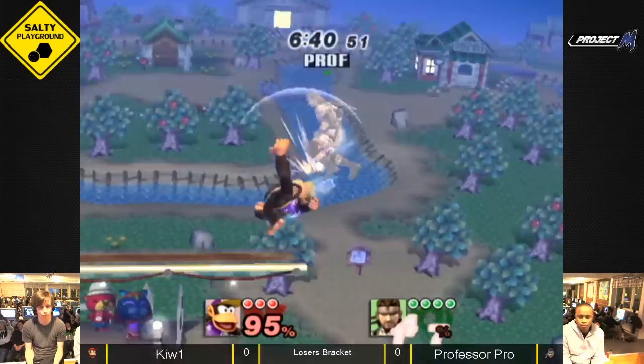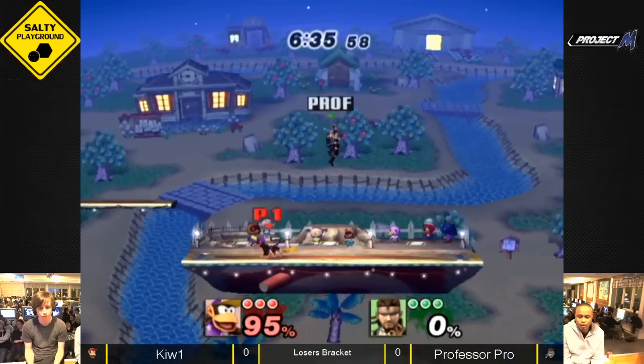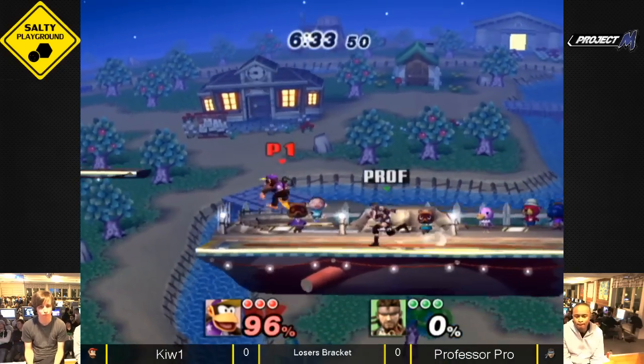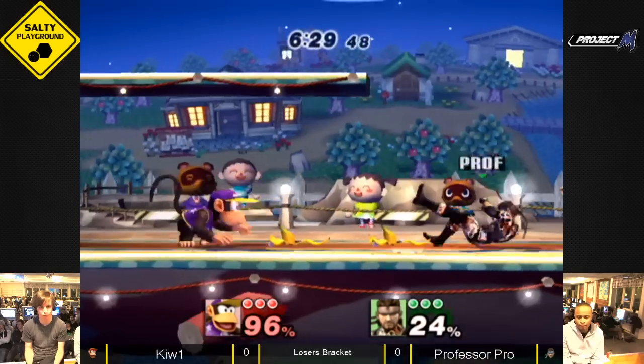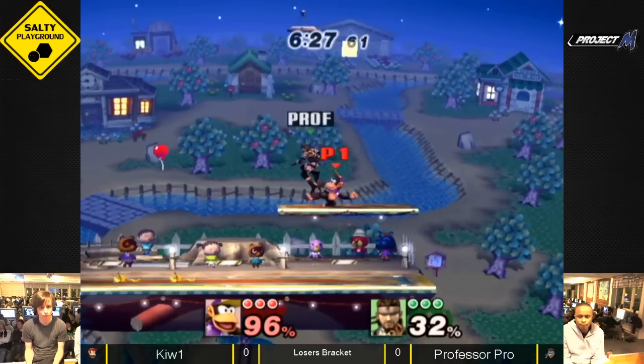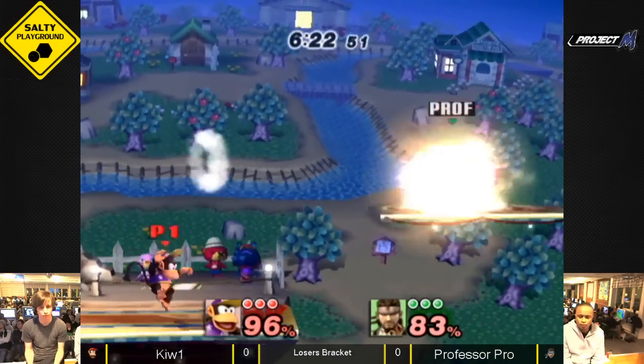That was really nice of Diddy, very nice combo. But it looked like he knew exactly when to throw on that grenade — because he didn't get hit by it. Sizable lead for Prof still. And here we see him containing space with his bananas; Diddy couldn't roll on either side or slide on them. Nice follow-ups — spot dodge into down smash.